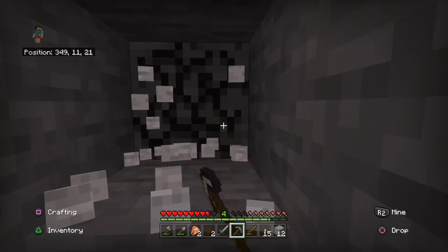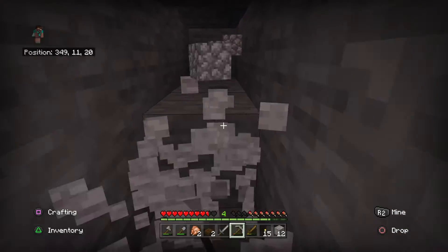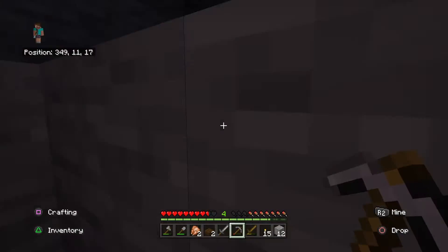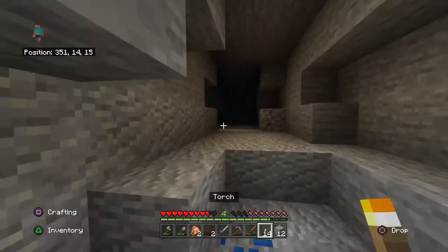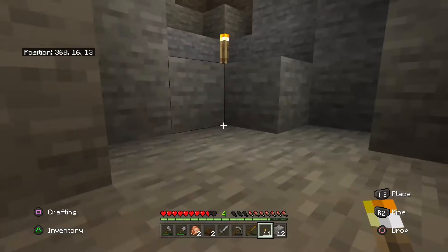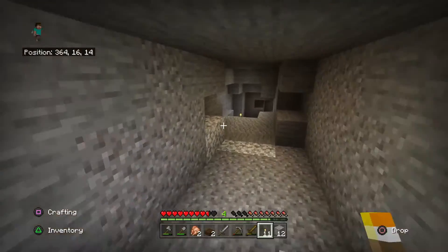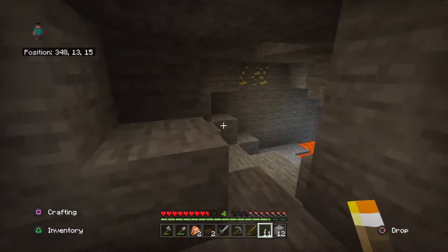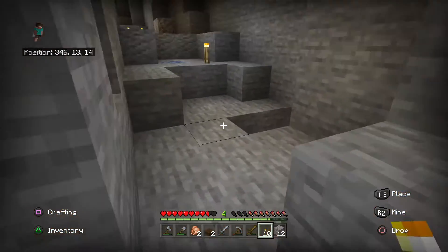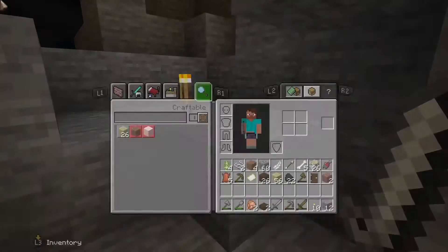Let's do some strip mining. The unsatisfaction of looking at diamonds and not being able to get them. I'm not scared — I got torches. Okay, I'm scared even though I have torches. We got some gold and some lava. Let's see what this cave does.